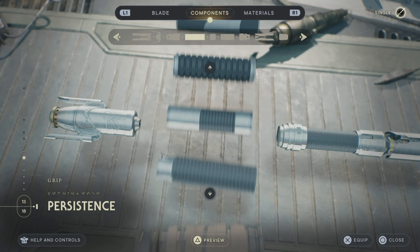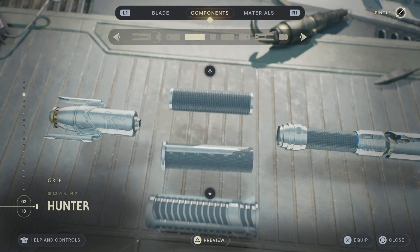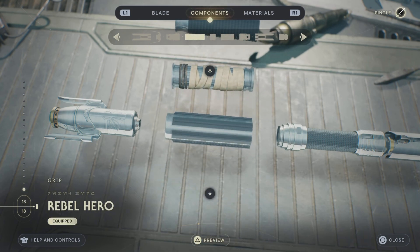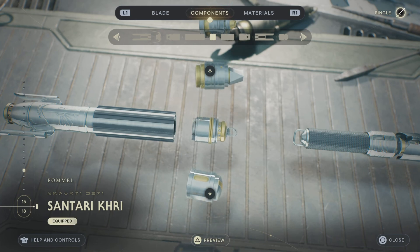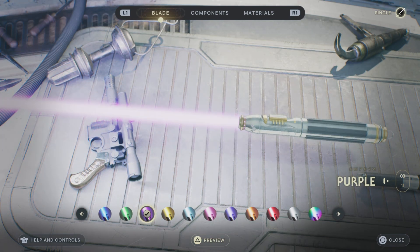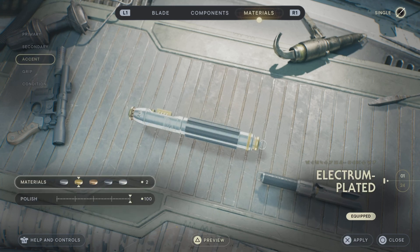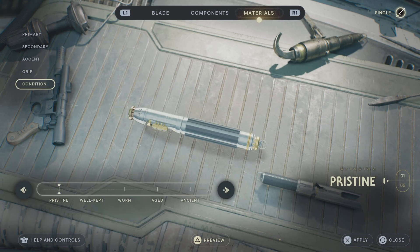For the Grip, we're going to use Rebel Hero. If you don't have Rebel Hero, you can use the Edgehawk or Patience as alternatives. But if you have Rebel Hero, that is the ideal one to use. For the Pommel, you're going to use Centauri Kree as well. Obviously, we're going to make our Blade purple. For Materials — Primary: Imperial Chrome, Secondary: Imperial Chrome, Accent: Electroplatum, which gives us that nice gold feel Mace Windu's saber has. Grip material is Plastoid Black, and Condition will be Pristine.